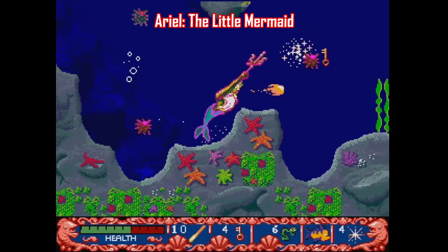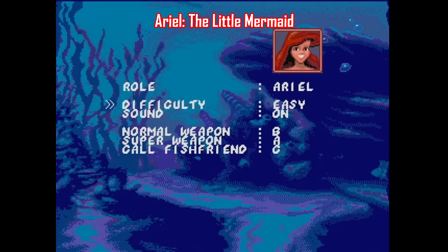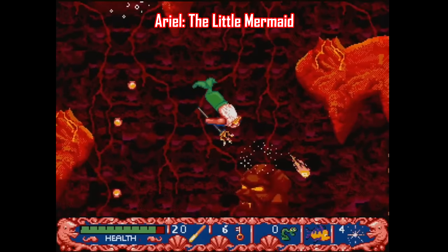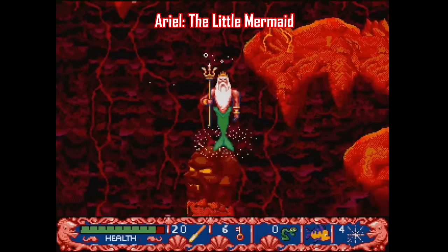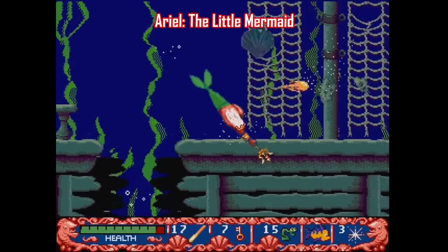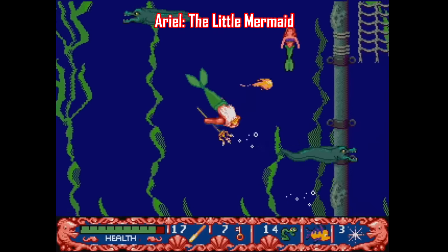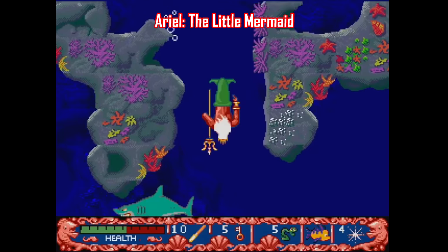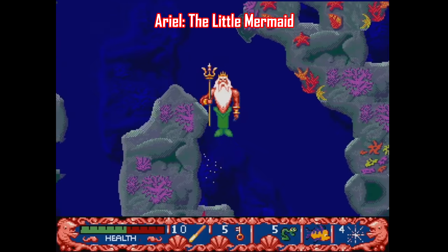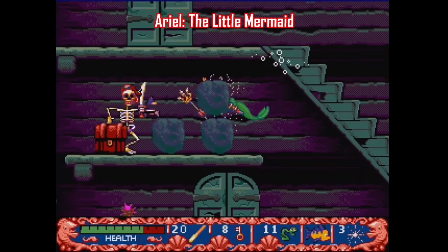Next we've got Ariel the Little Mermaid, developed by Blue Sky Software in 1992. You choose between Ariel and King Triton to swim around, collect stuff, and free imprisoned sea creatures. It's your classic old Sega design, kind of like X-Men or Vectorman, where you're given ginormous levels to explore, find stuff, and then find the exit. The controls and hit detection are definitely wonky, but I wouldn't call this game bad — just kind of annoying. Capcom made a much better Little Mermaid game for NES if that's what you're looking for.